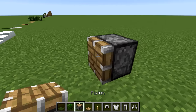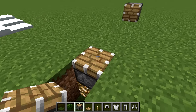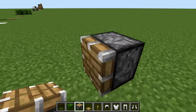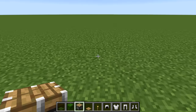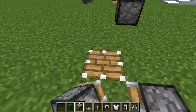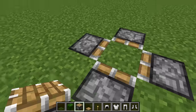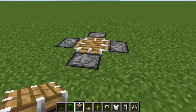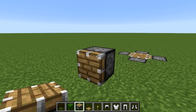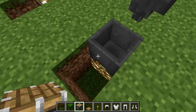Pistons are one of the best ways to hide lighting in survival Minecraft. They have great textures — you can use the bottom, top, or side face to create really cool floor patterns. You can arrange pistons in interesting configurations and make quite nice patterns, making them excellent for hidden floor lighting.